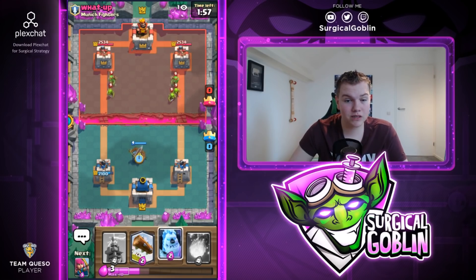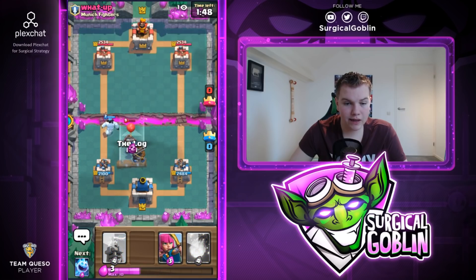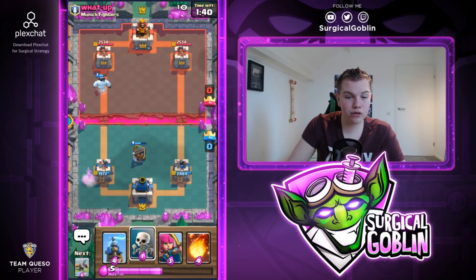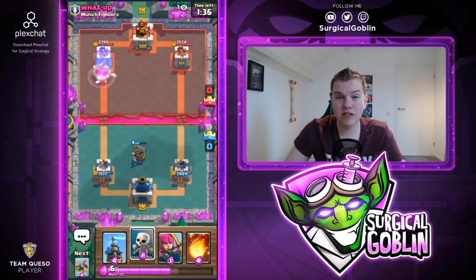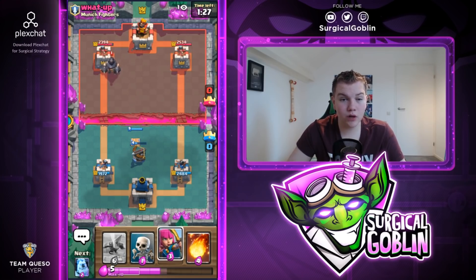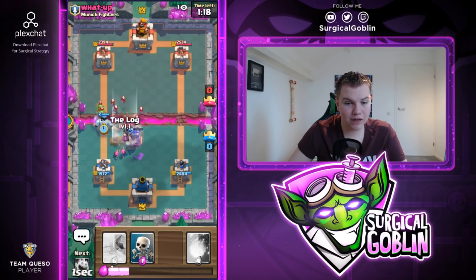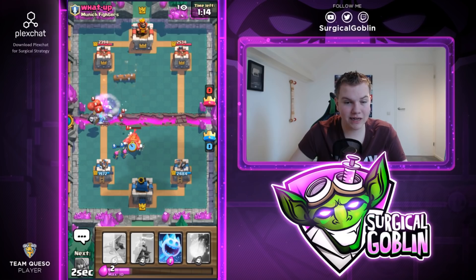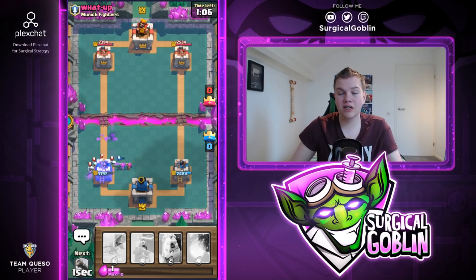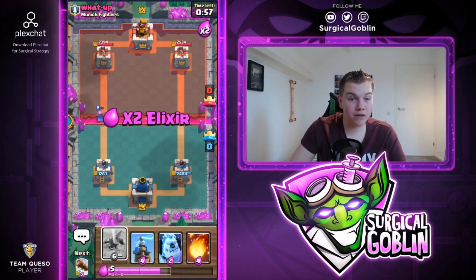He'll probably try to take out the xbow with bats and his inferno dragon. I'll have my ice golem ready to tank for his bats and then archers on his inferno dragon. Let's go with ice spirit as well — we countered it really well. Of course he's leading with damage because of his first push but let's go with another defensive xbow. It's really difficult for him to deal with — also really annoying. I need to keep my xbow alive so let's time the log perfectly. But wow that was a really bad example of defending the tesla — let's go with skeletons to surround.